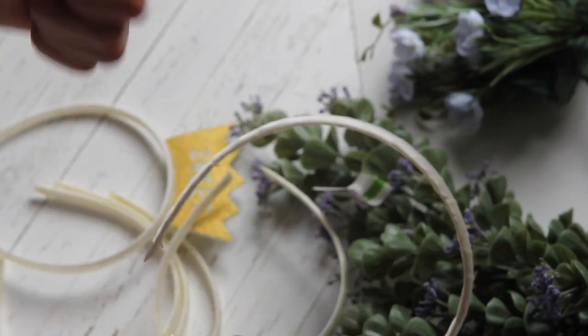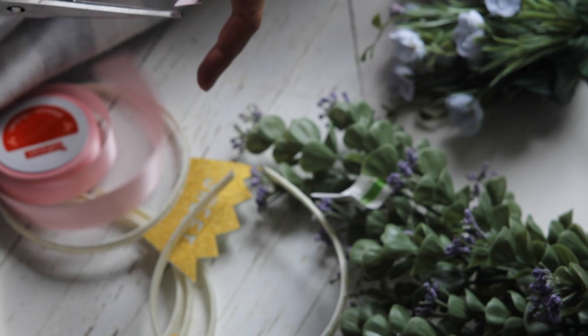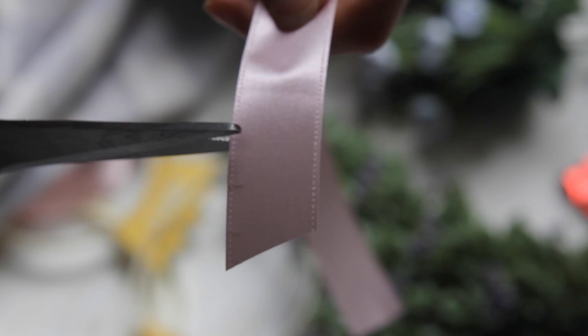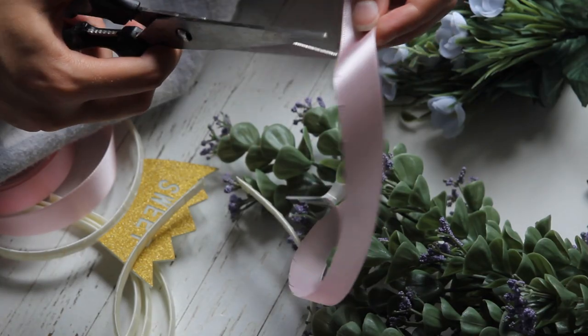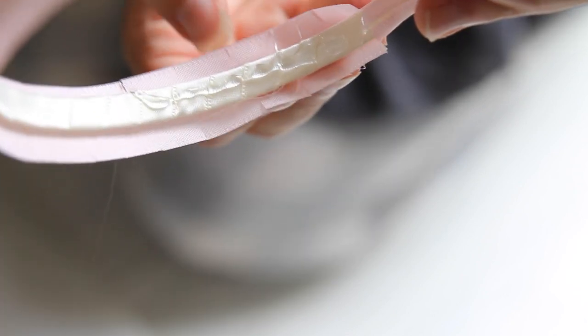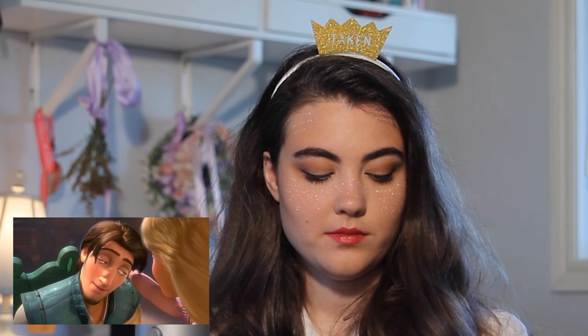Step one: take your headband. Step two: attach the ribbon. I'm going to show you a couple ways you can do this. The first is measuring it out the length of the headband — remember to leave a little bit at the ends to fold over the bottom of the headband — and then snipping along the sides as shown. Attach the ribbon to the headband using the hot glue and fold over your little snippy flaps onto the bottom of the headband. I'd suggest a bigger ribbon than what I'm using in this video. Because you do have to wrap it around the headband, so just keep that in mind.